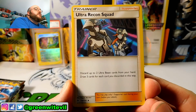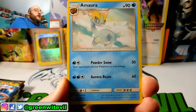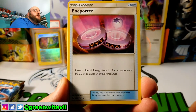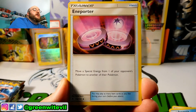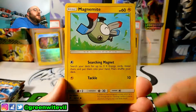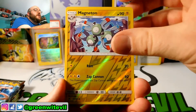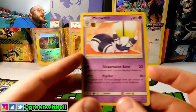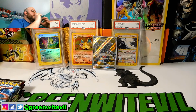Going a little bit slower so I can read. Ultra Recon Squad: discard two Ultra Beast cards from your hand, draw three cards for each you discard. Amora — move a special energy from one of your opponent's Pokémon to another one of their Pokémon, a supporter card. We have Magnemite, Hone Edge, Cubone, Snover, reverse Magneton, and a Meowstic regular rare. Nothing special out of pack number one.